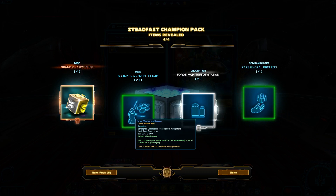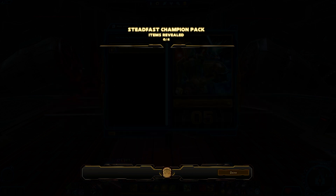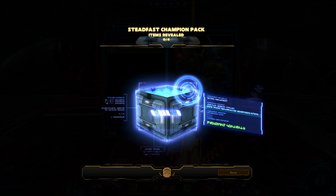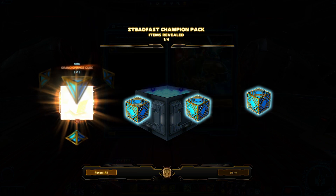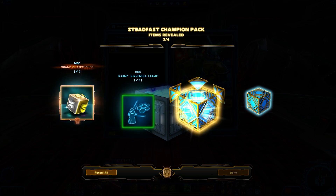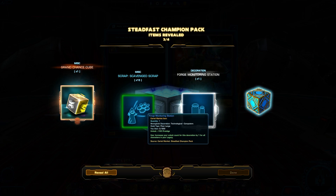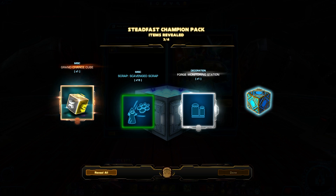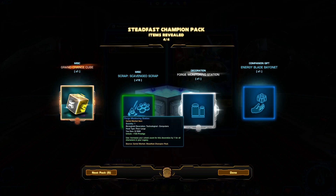Wait a minute, I got two of those already? Oh man, I guess we're really gonna have a good Forge Monitoring Station built. Come on, give us some good stuff. Although you never know what you might get out of those cubes. Are you flipping kidding me? What is this — Fuzzy Yodas? For anybody who watched that video, you know what I'm talking about. We got three Fuzzy Yodas.